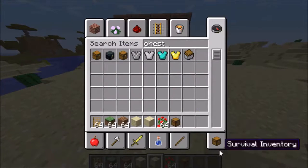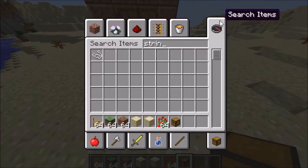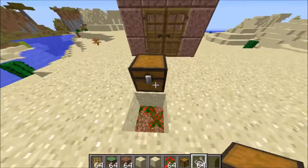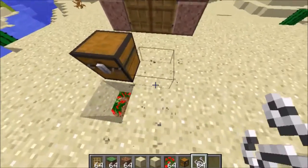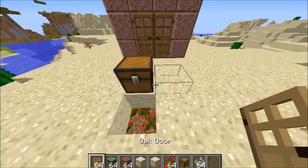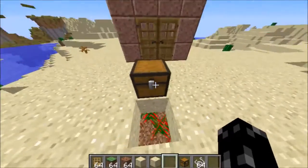If you want to have anything like a chest or anything like that, you want to put it now. What you can also do if you don't want a chest is put string — when they walk on the string it will actually activate the quicksand. I'll show you guys that. Place those things down, then drop down and cover it.